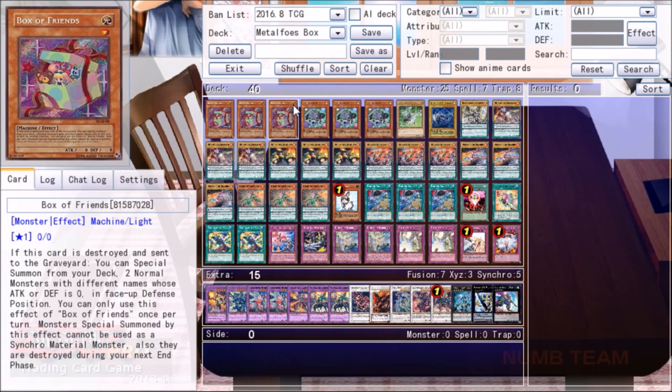Box of Friends is a zero-attack, zero-defense Machine-type monster. If it's destroyed and sent to the graveyard, you get to special summon two normal monsters with different names from your deck whose attack or defense is zero, in face-up defense position. You can get this effect by popping it with any Metaphose card, but the monsters you get can't be used for a synchro summon — however, they can be used to special summon a synchro monster.